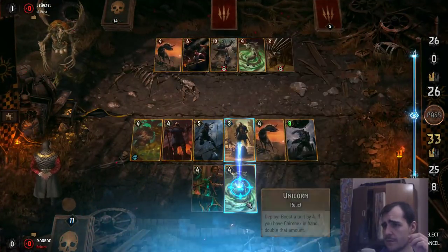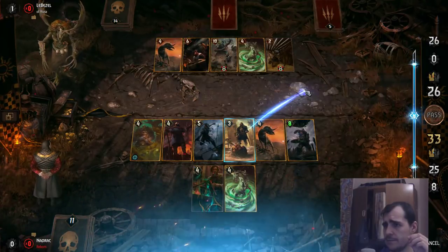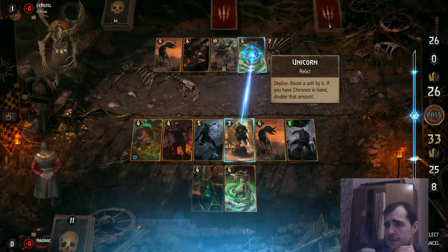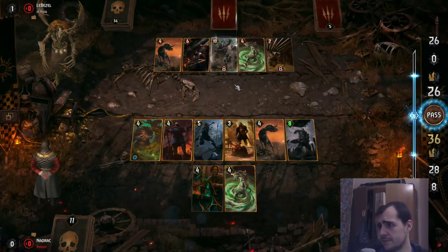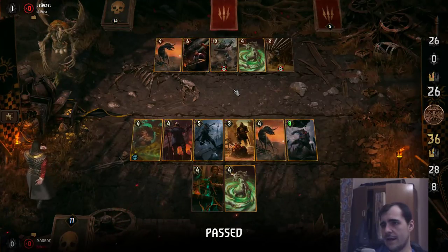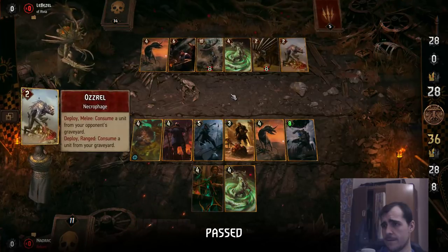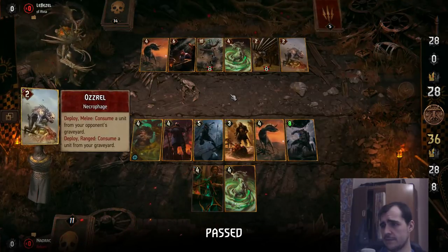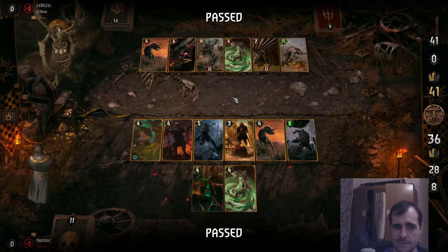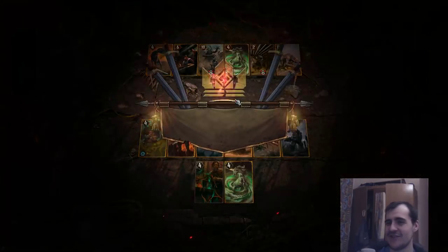We lost 4 points with inefficient play. Screw you Frenzy Dao. Yeah, his last card is probably gonna be pretty strong. That's a 15. Well done. That's why Regis is getting nerfed. GG.